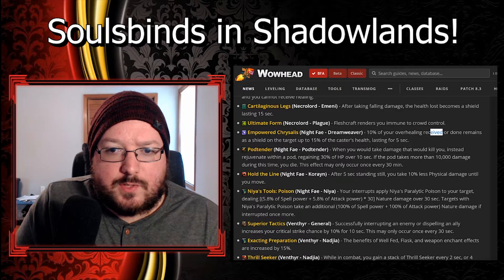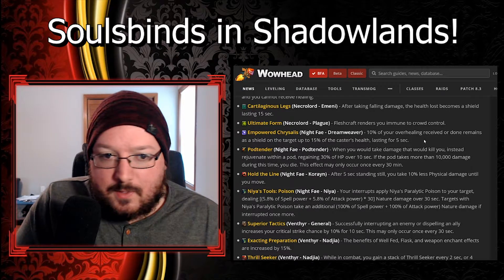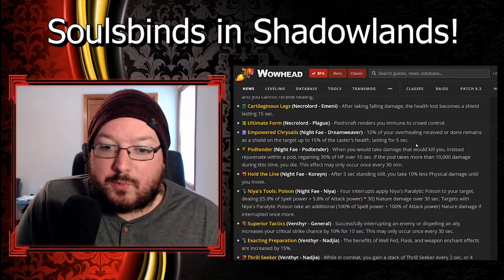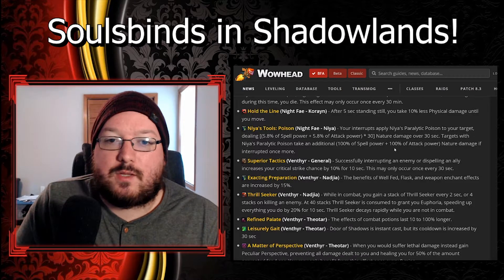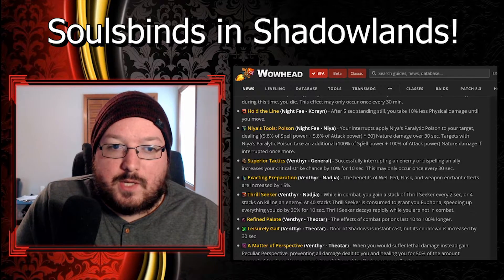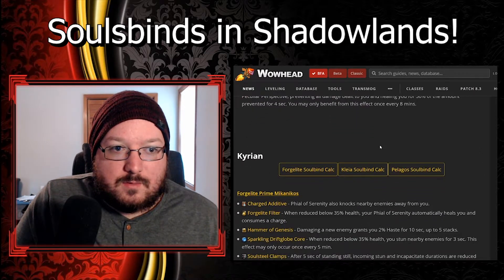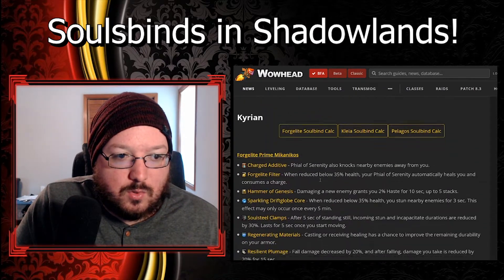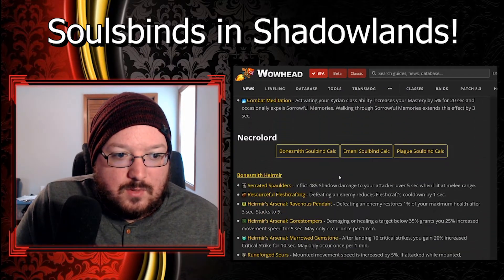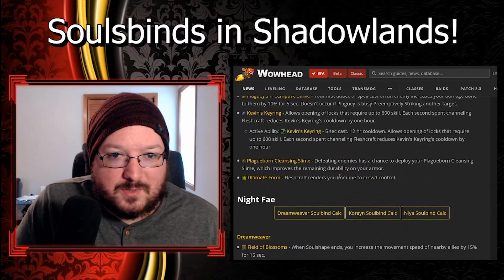Ten percent of your overhealing received or done remains as a shield on the target, up to 15 percent of the caster's health, lasting for five seconds. These are all really cool abilities and there's going to be a lot of experimenting. There are so many abilities and passives that they've added - these are just highlights that were shown off. There's a whole list you can go look at with so many different abilities.